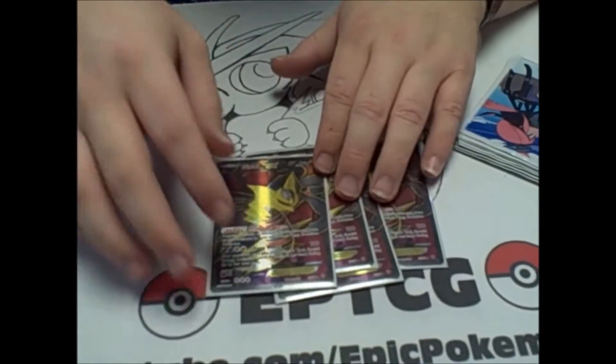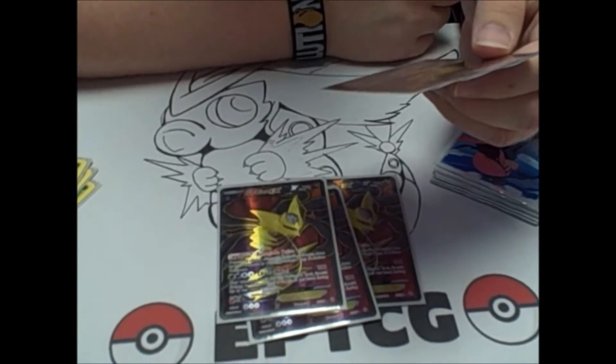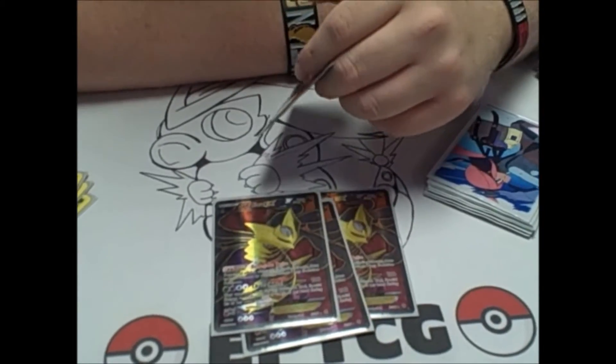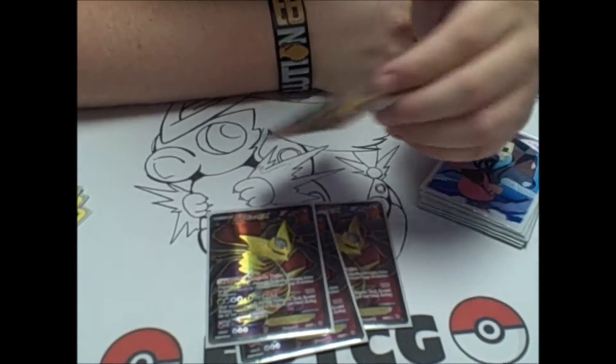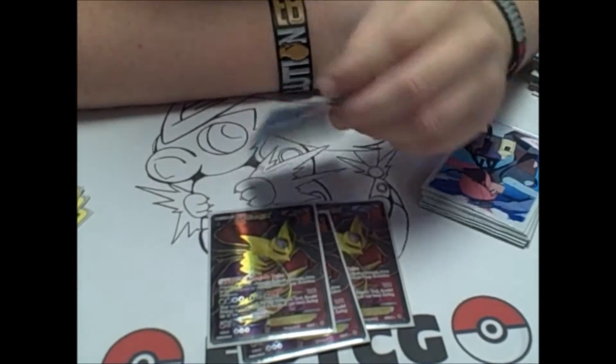So Giratina has the ability Renegade Pulse to prevent all effects of attacks, including damage, done to this Pokemon by Mega Evolution Pokemon. This is going to stop a lot of really popular Mega Pokemon like Rayquaza, Mega Manectric, and such. And then it has a really good attack to go along with it — Chaos Will — it does 100 damage and then your opponent can't play any tool, Special Energy, or Stadium cards during their next turn.